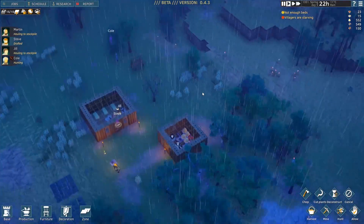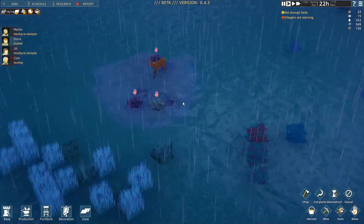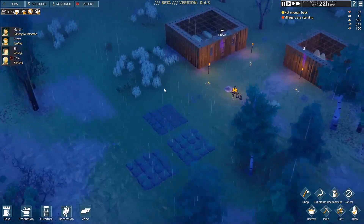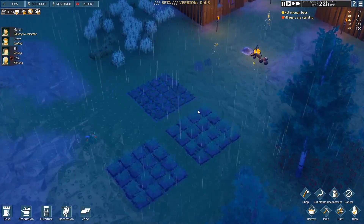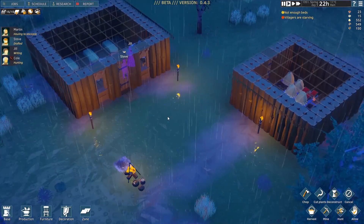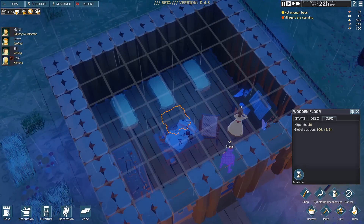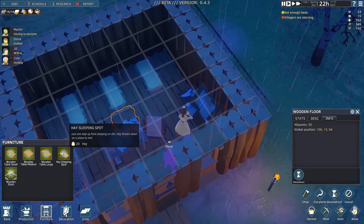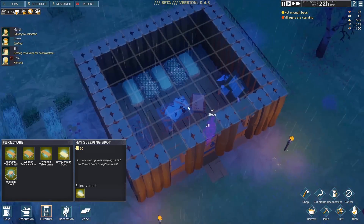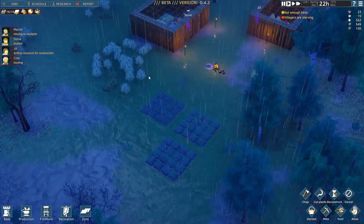There's lots of logs stored around the kingdom, so we'll have to get to work on bringing some of that stuff back so it doesn't rot. Food is not so critical at the moment — with only four people in the city. But eventually we will have room for more. We also need some more beds, so let's get that going. I'll add another hay sleeping spot — rack everybody up Japanese style where everyone sleeps on the floor with a light mattress.